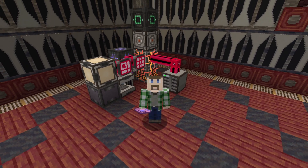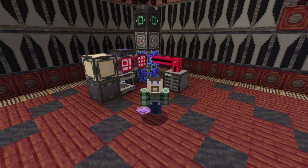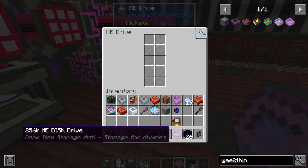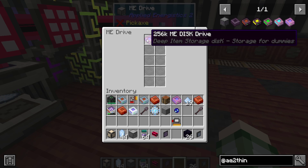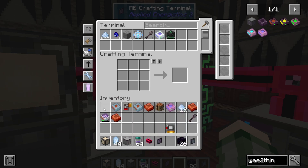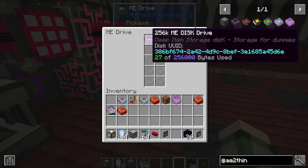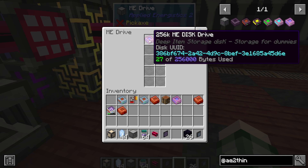What if you don't like dealing with the number of types on the disks — what if that's just a bridge too far? Well, good news, because the deep item storage disks don't care about the types. They just have a stock amount of storage used. And now we can just come in here and toss in everything. We come over here and it says it's used 27 bytes total out of everything in here and does not care about the number of different types of items.